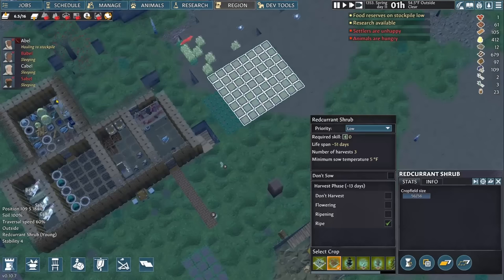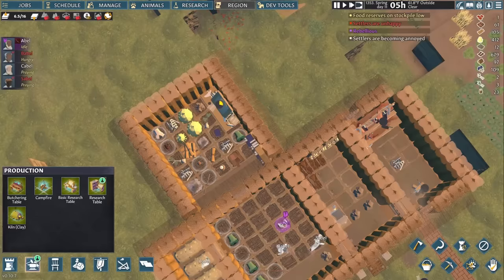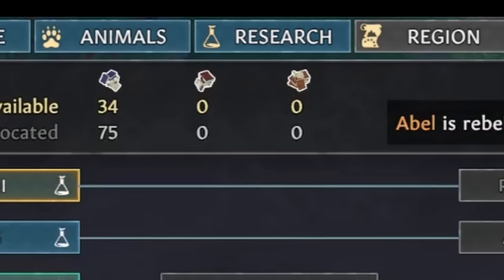Sable expands the farm, Cable mines up clay for bricks, and Abel builds with them. Babel continues making good progress on research. He unlocks the second tier of research bench, which I put in the cramped library. This lets us make textbooks, which are sort of like more advanced chronicles, and unlock more advanced technologies. We won't be making too many textbooks in the near future, but there is one technology I've got my eye on.